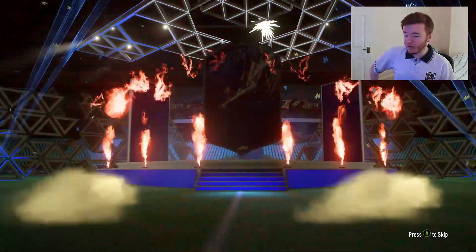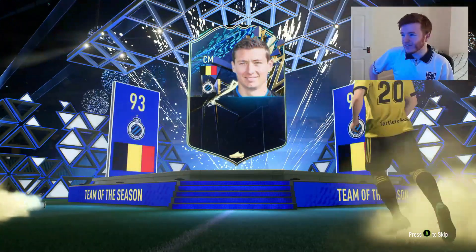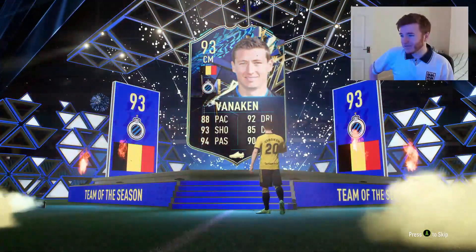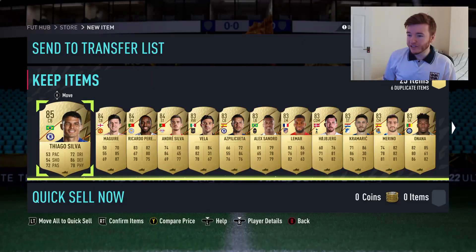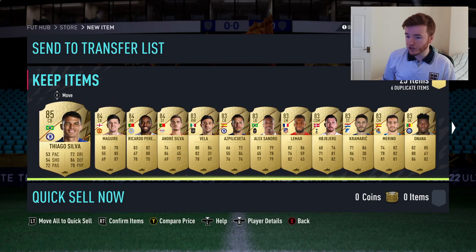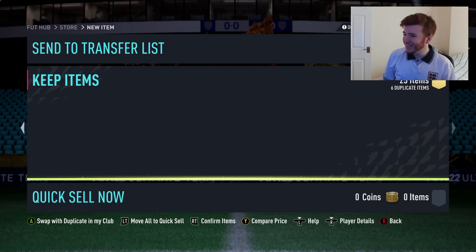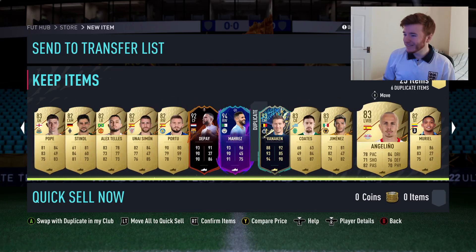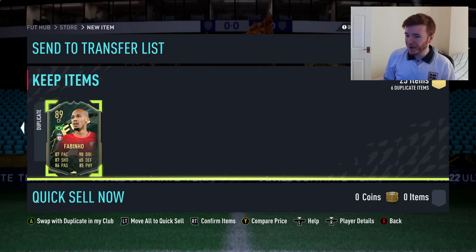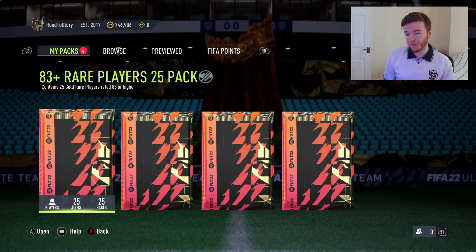No idea if we're going to get anything good from these — hopefully we do. Starting out with a Team of the Season Belgium center mid, Vanneken. Not great stats. Oh, Tiago Silva in there though, and Harry Maguire — I don't know why they're putting those two next to each other, Tiago Silva should be nowhere near this man. But the Fabinho hiding inside the pack — not the worst, but definitely not the best.